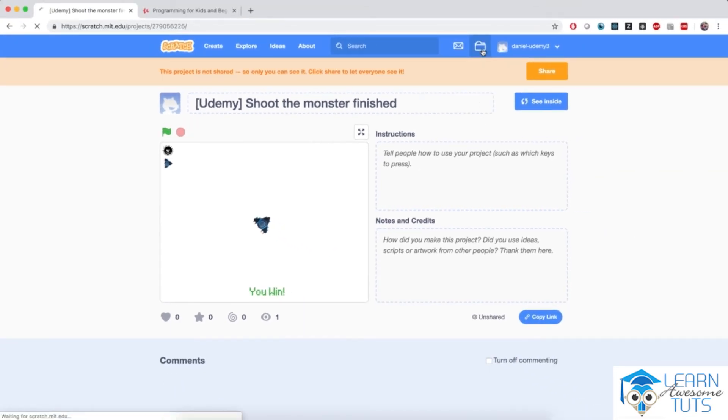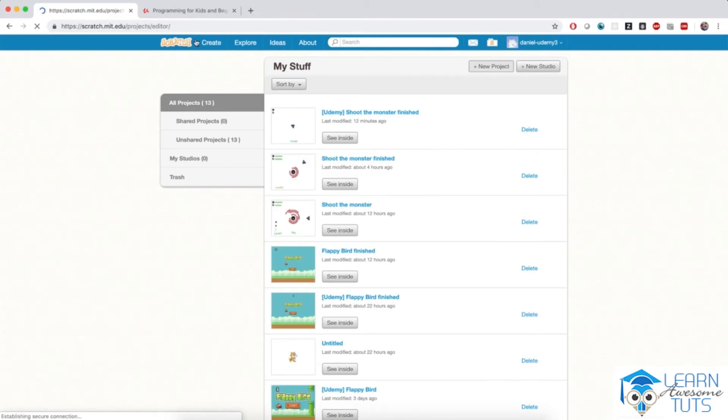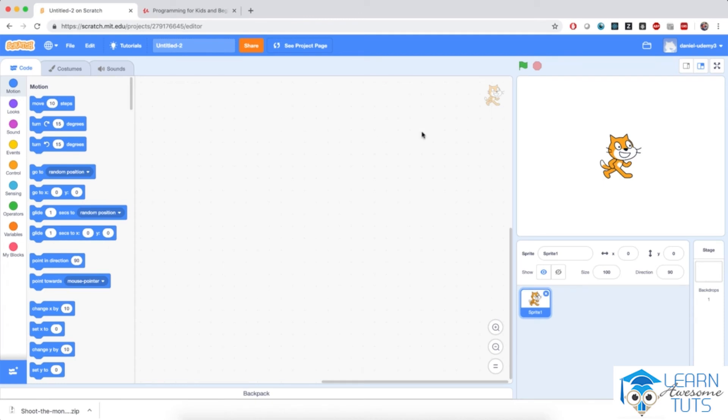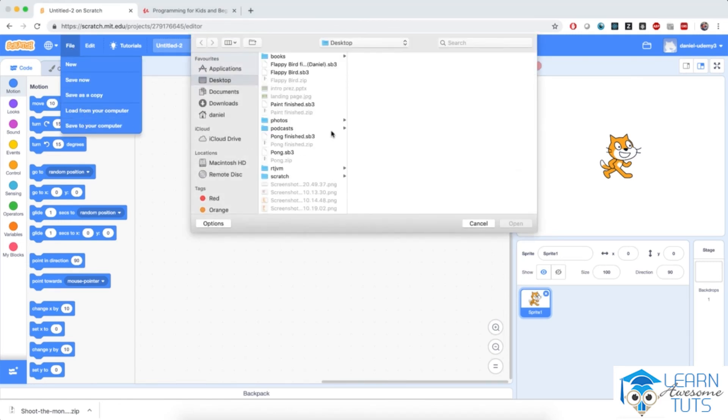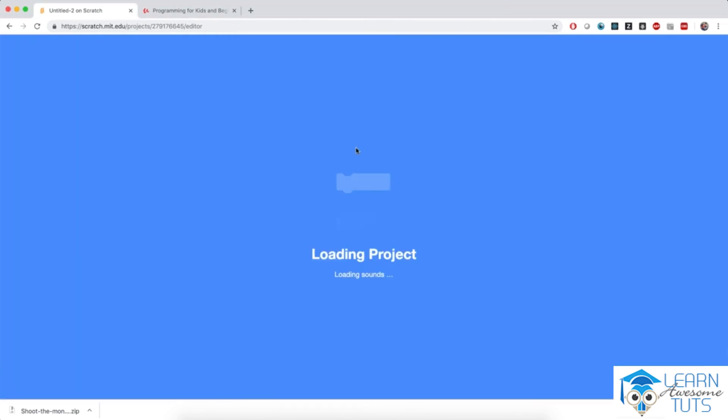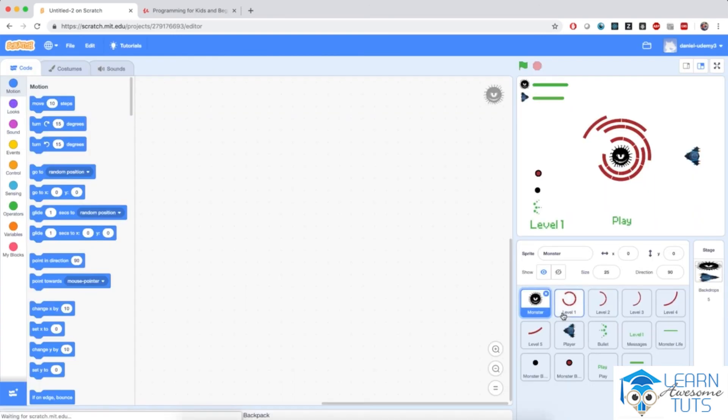Go to Scratch and create a new project. Then go to this lecture in the course dashboard and download the starter project for Shoot the Monster. Download it to your computer and unzip the file. After you've downloaded and unzipped the file, in your Scratch project go to File, load from your computer, and select the shoot-the-monster SB3. We should have our project imported with all the sprites we need to program this game.